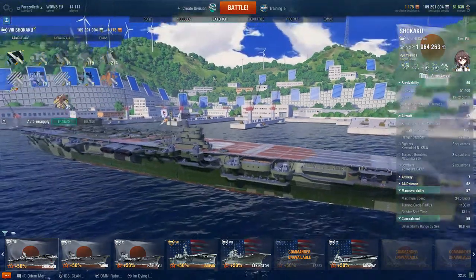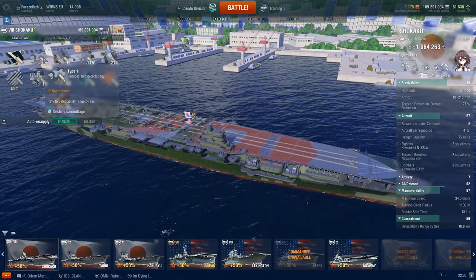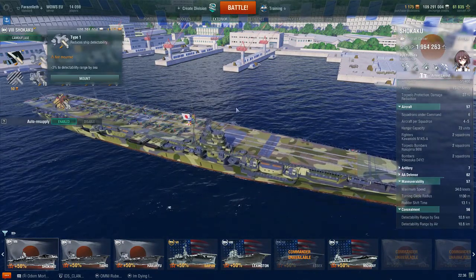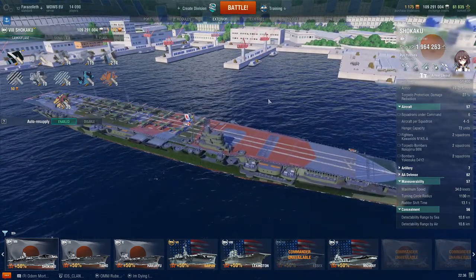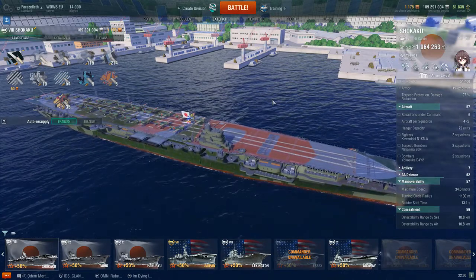Moving on to the exterior of the ship — you always want to take at the very least the reduced detectability camouflage to reduce your concealment to 10.8 kilometers. Anything more than that risks you being spotted and shot at from long-range shells, especially on maps like Ocean where you can't stay hidden behind terrain.